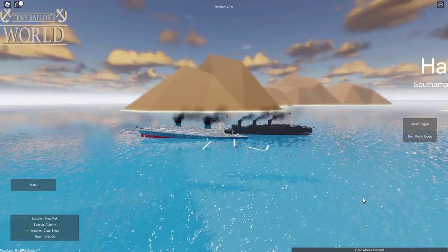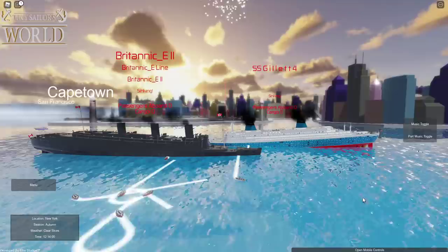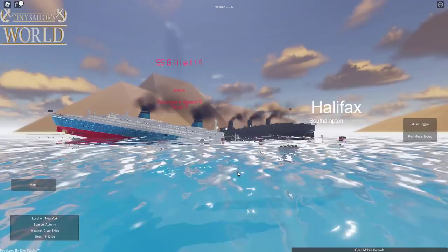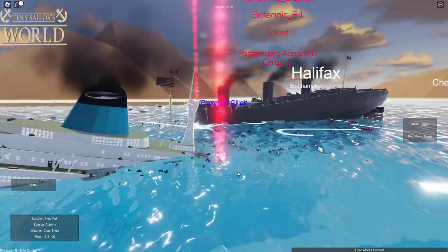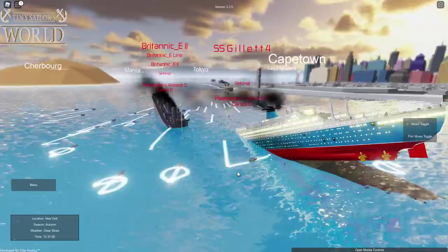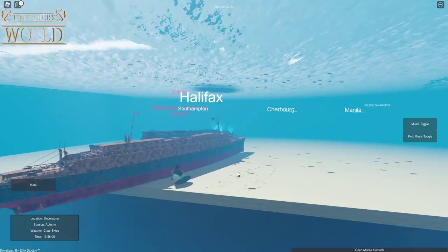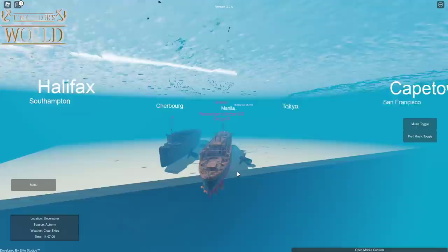Centrics won — he didn't even hit anybody, just sailed along while we destroyed each other. Britannic Enthusiast 2 didn't last very long — maybe time to retire that line. My ship is going down faster despite being strong. There go the funnels — I'm going to the bottom. SS Gillette 4 hits the ground. What an interesting wreck: two ships side by side on the bottom — that'd be a crazy real-life dive.